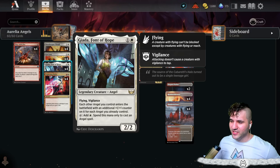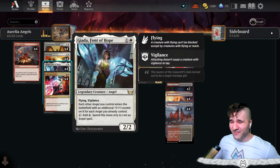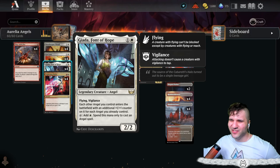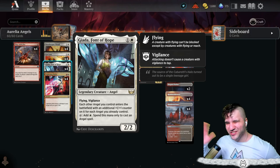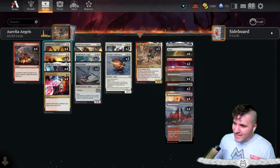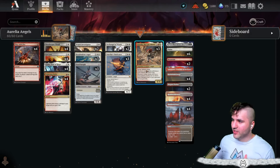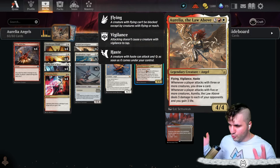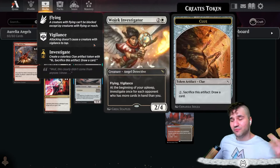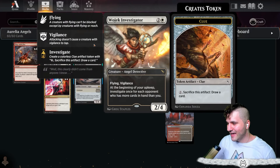Lightning Helix just says screw you to mono red. I'm running four Giadas — it's a little shaky since it's a legendary creature, but Giada is wonderful for getting our angels out faster with vigilance. Usually opponents use their spot removal on Giada, so if you have another one in hand it usually works out. We also have Doorkeeper Thrall — it has flash and flying, it's not an angel, but it shuts off abilities for your opponent, which is really wonderful.